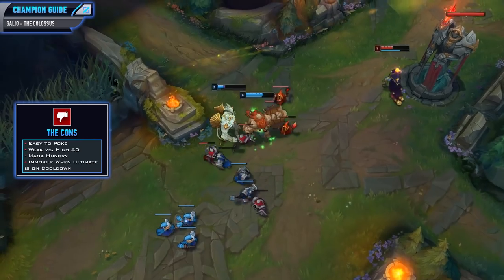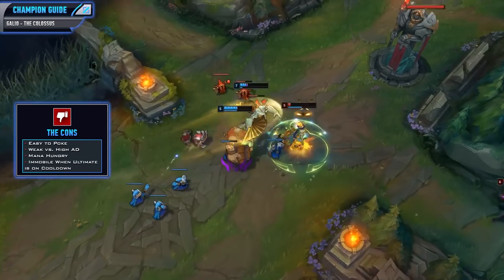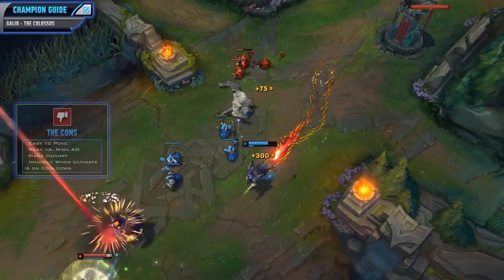Galio is pretty immobile when his ultimate is on cooldown. He does have his E to leap forward, but other than that Galio is fairly immobile. Either way, he is a pretty solid champion, but he has his cons like everybody else.